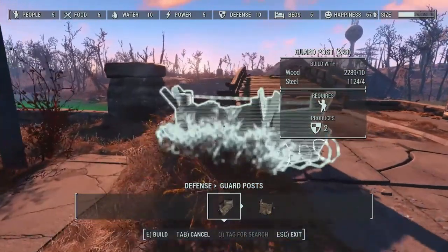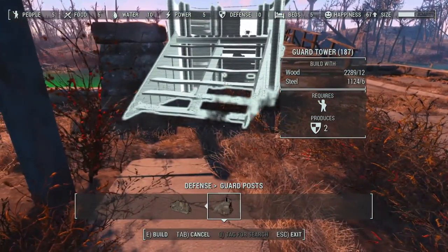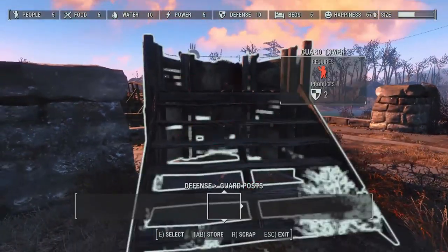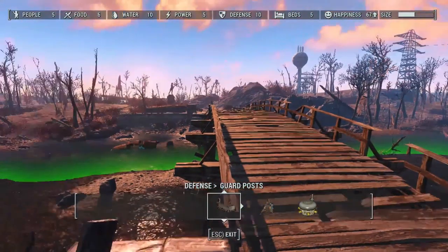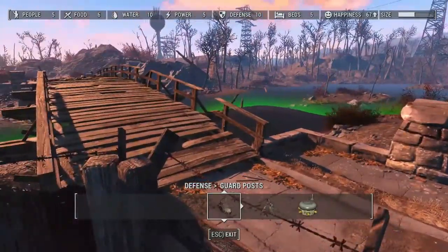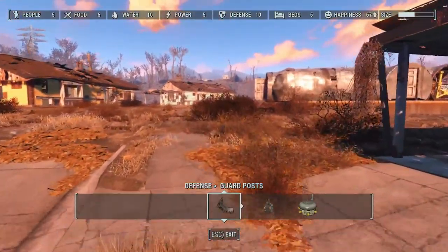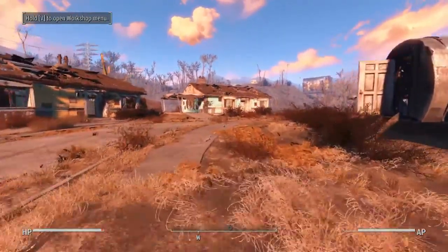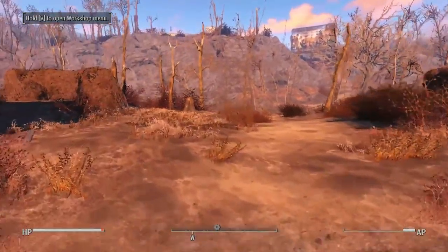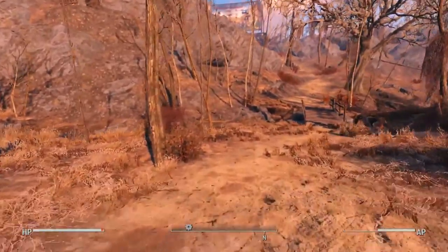We've got our turret up there still. Let's go into build mode. Our defense is actually really high, so I guess I don't have to have this — but it would make me feel better knowing that I do. I think that's a good spot. They can climb up here and shoot whoever's crossing the bridge. The turret's fine where it's at. Let's put that there, then another one on the other side. I hate that I can't sprint in build mode.